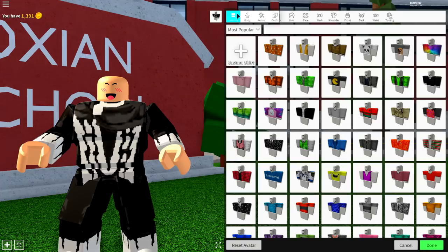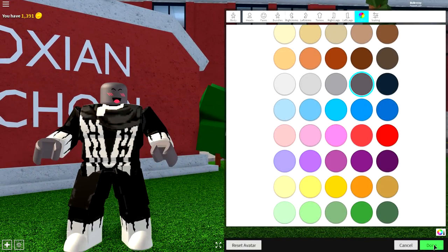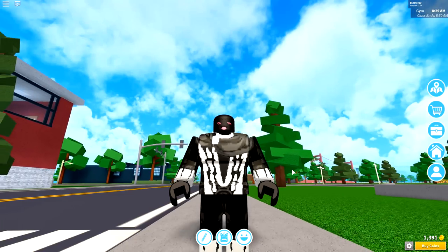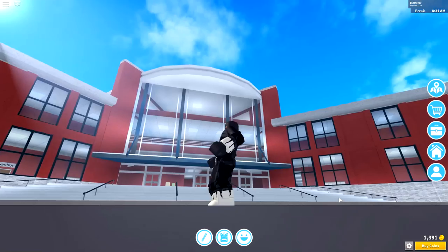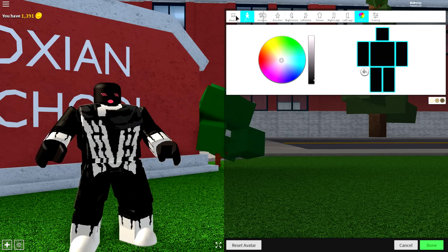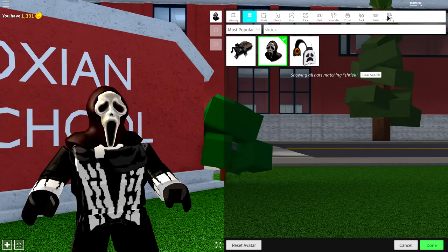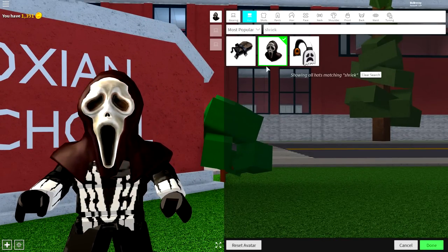Now, come back to the body selection, because we need to change the color of our skin to black. Click this gray color, then click down here and just make it a dark gray so that it matches your outfit. And that is it — wait, what do you mean I'm not finished? That looks good to me. Okay, what you need to do next is come to the wearing selection and come to hats, and simply search Shriek up here and equip this helmet. Then come to tuning, make it full size. You can make it as big or as small as you want.